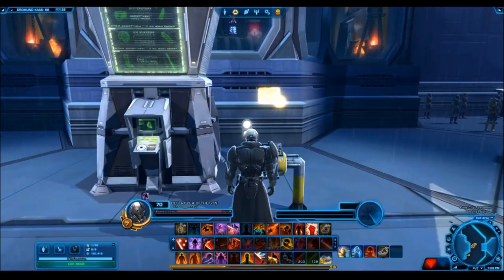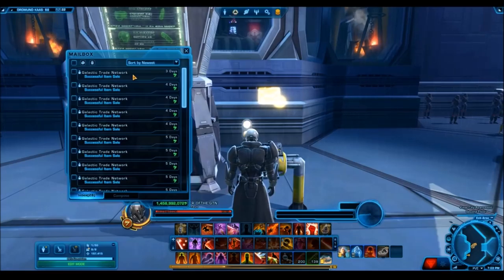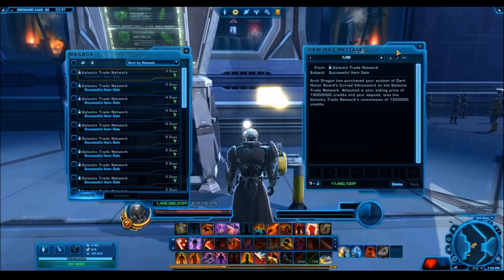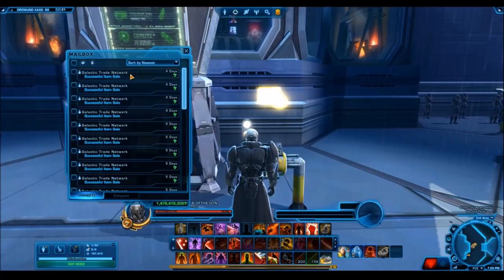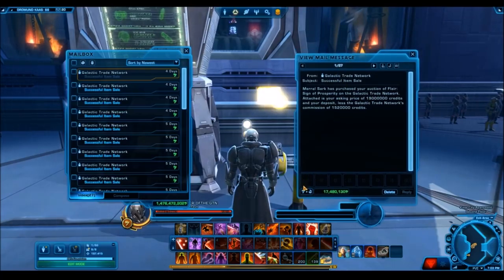I have 22 mail items here and these are all successful item sales. Looking here, we've got the Dark Honor Guard Curved Vibrasword — this actually sold for 19 million credits, of which I received 17.5 million. Remember, this is an item that costs 1,100 cartel coins. It's just a gold weapon, so that's a really high price. We have the Flare, the Sign of Prosperity, which sold for the same amount of credits, and this one is actually even cheaper at only 1,000 cartel coins.